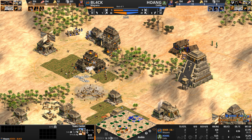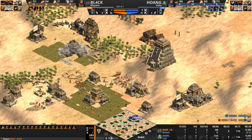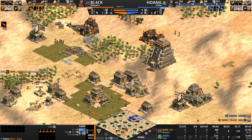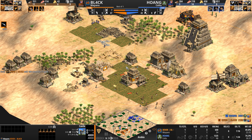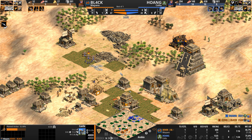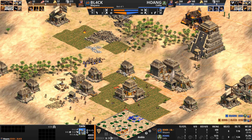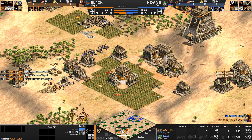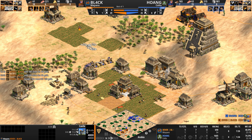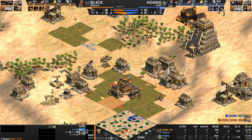BL4CK is not repairing the town center, not delaying the push — he is exiting his base. This is a massive waste of time: 18 villagers just completely disappeared. His resources are non-existent after rushing up to castle so quickly. He's got five Plumed Archers but not enough gold to build more. Meanwhile Hoang has five Woad Raiders and three mangonels. It's like one of those time travel movies — you can go back in time but you'll never change the outcome.